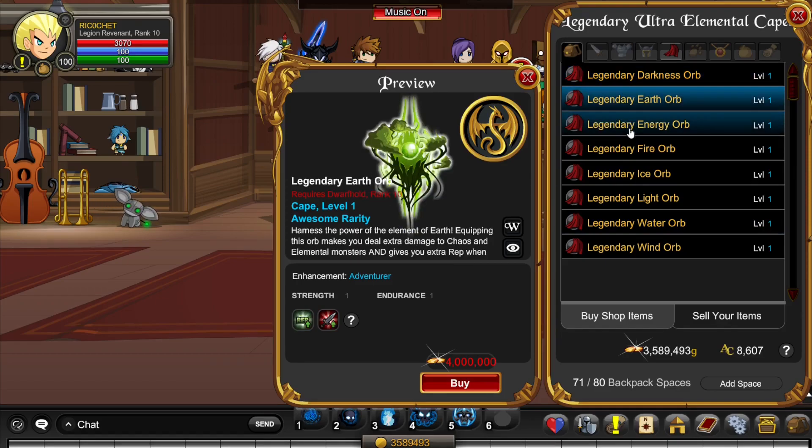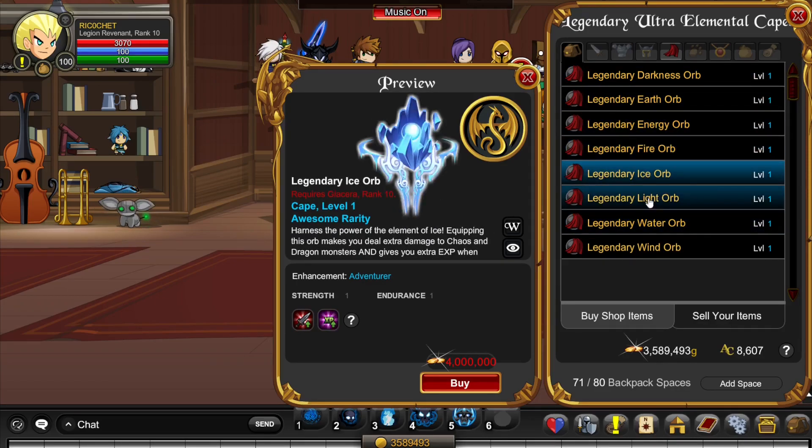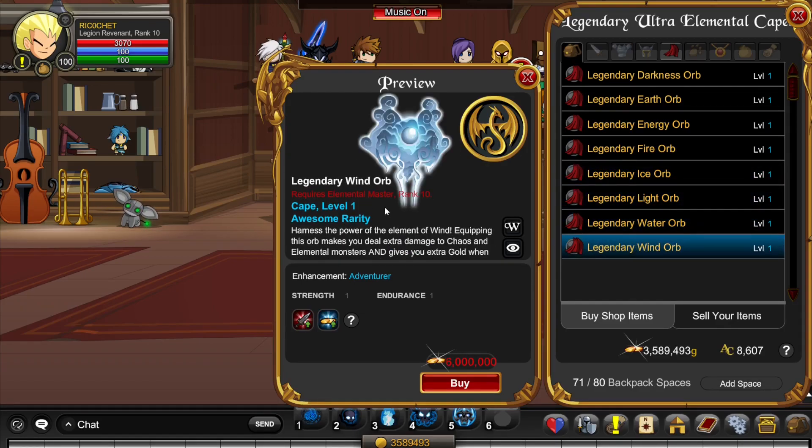You now need rank 10 Necrocrypt, rank 10 Dwarfhold, rank 10 Thunderforge, rank 10 Dreadfire, rank 10 Glacera, rank 10 Eegis, rank 10 Archingrove, and rank 10 Elemental Master. I'll cover how to get rank 10 in each of these the fastest way possible and how to farm the 30 million gold.